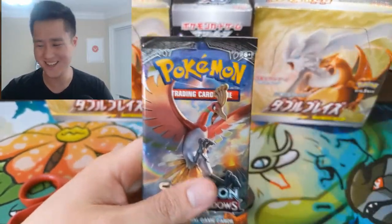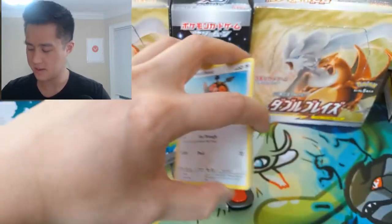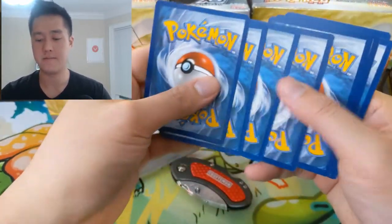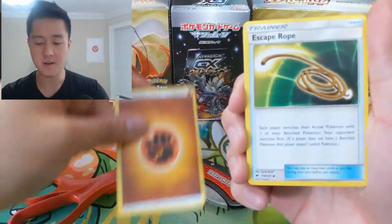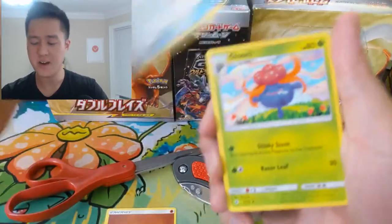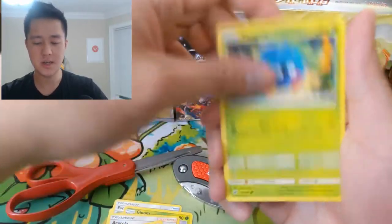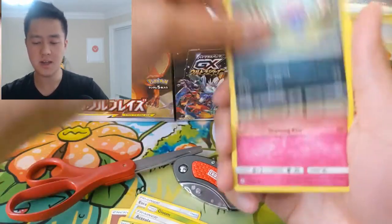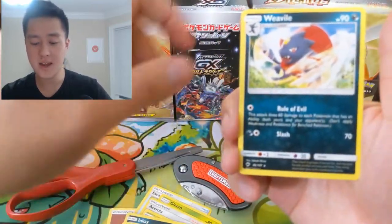We have to do this first — will this be the day? All right, we got a fire energy, fighting energy, Escape Rope, Gloom, Acerola, Hoothoot, Tangela, Ditto, Inkay, Ralts — oh, Escape Rope reverse, not bad — and then a Weavile. So the hunt will continue.